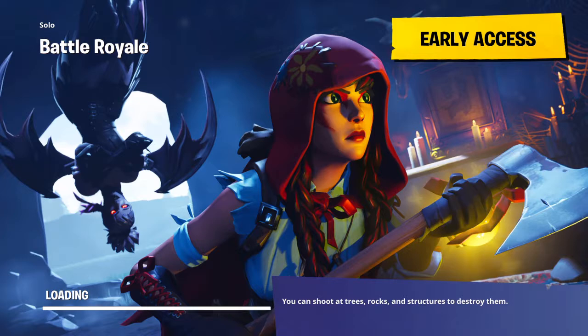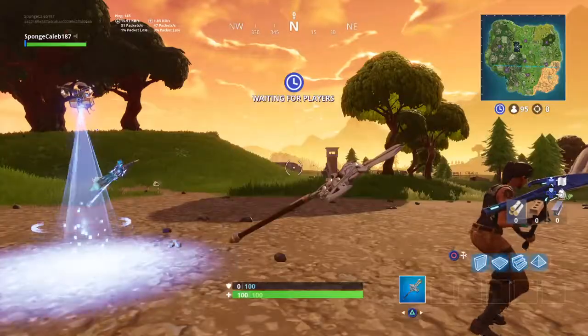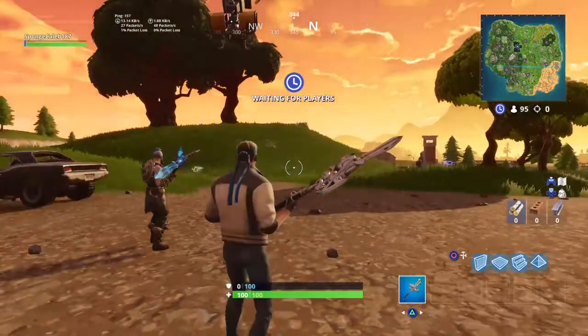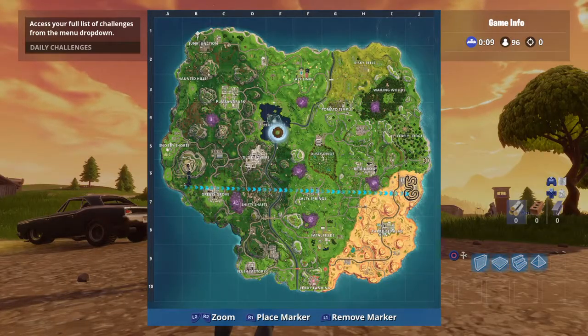Now when you complete the challenges you get a loading screen. As you can see on this one, if you look closely there's a llama in the banner. Look at the right side of the loading screen — that is going to be at junk junction.